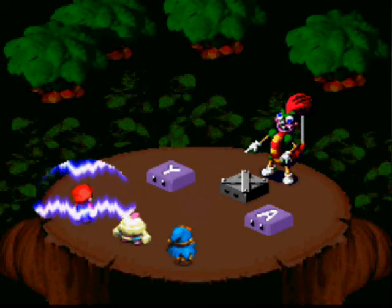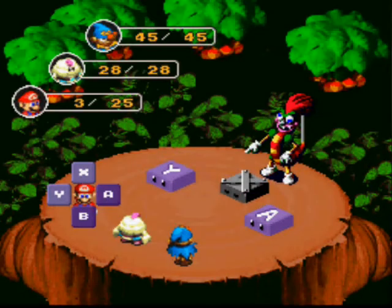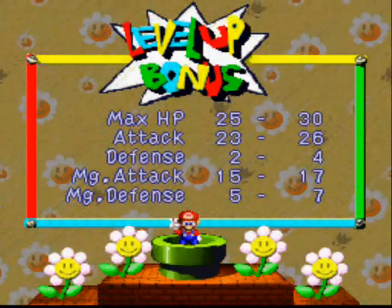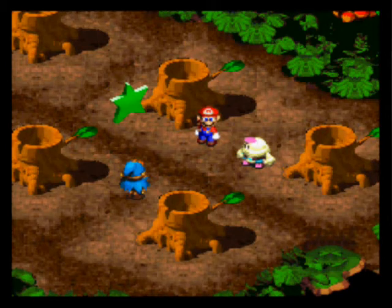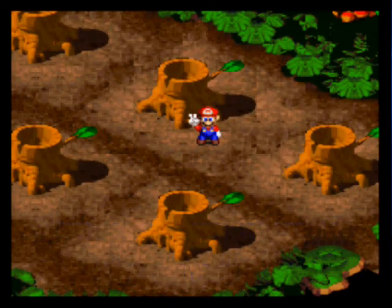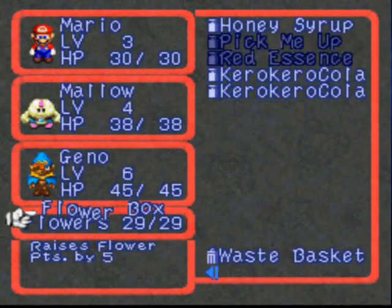The reason I've been using the attack with Mallow is because Thunderbolt does like one or two damage. So there's your battle. This is the last level up you can have with him - go special on Mario, and I'm going HP on Mallow. Another long cutscene. Get the star and use your flower box - now you have 34. You can move on.